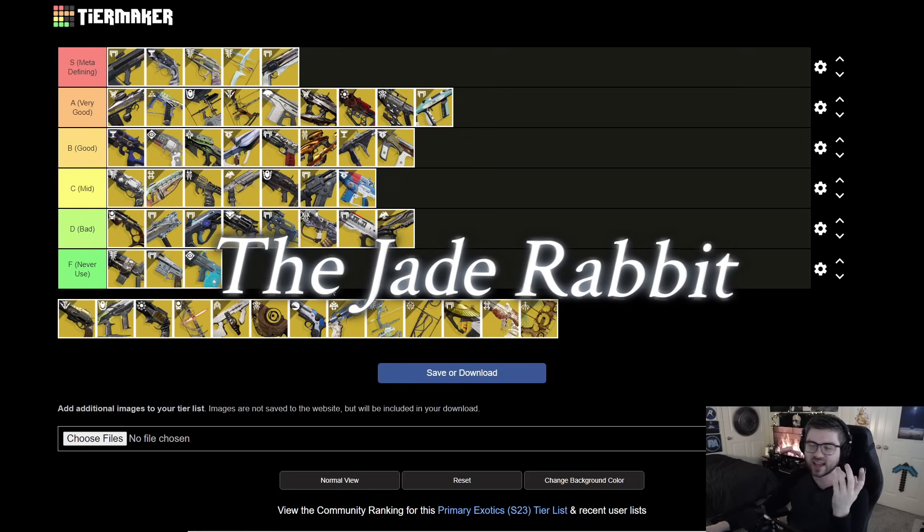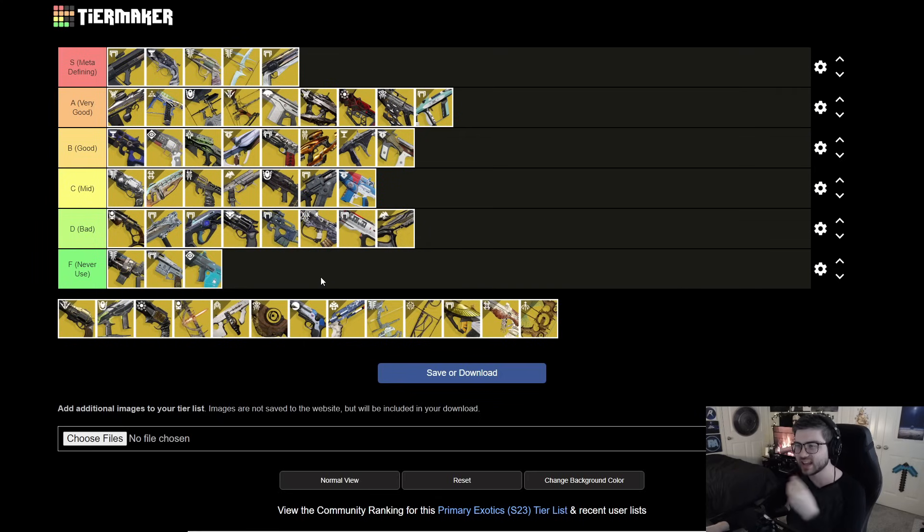Next is Jade Rabbit. This is just an F tier exotic — it's mainly a PvP weapon that encourages getting body shots, which is something you should almost never do in PvE. It's definitely a never-use one.